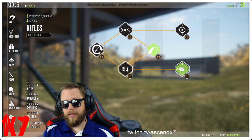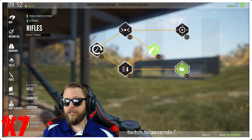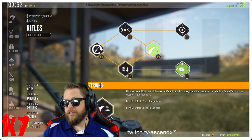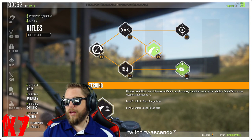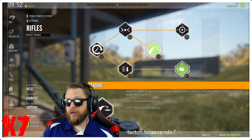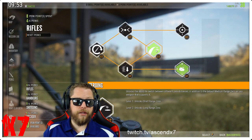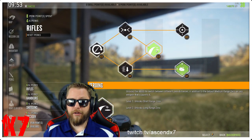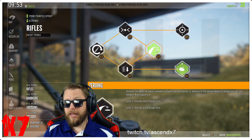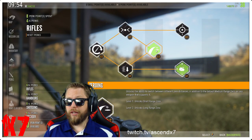Let's get the nuts and bolts of what the zeroing perk is. When you're looking at your rifle section of your perk tree, zeroing is in the center. You have two tiers: short range and long range. Very long story short, it lets you zero the accuracy of your rifle from 75 meters out to 150 meters, and then out to 300 meters, allowing you to pinpoint exactly where that bullet is going to hit its most accurate point.